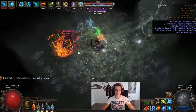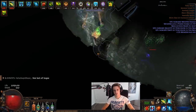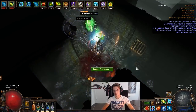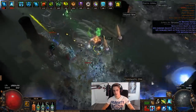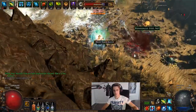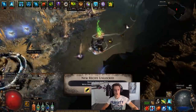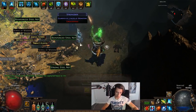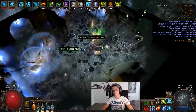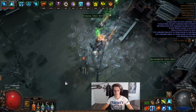Currently the gear out there isn't too expensive. Death's Opus itself, to start out or potentially use for the end game, is a very strong choice. A Chin Sol for big single target doesn't even cost anything. It's the utility stuff on top of that — like a Dying Sun, a Six Link, and really good jewellery — that may run you higher if you want maximum scaling. But the sheer amount of accuracy that Deadeye provides means you don't need accuracy on gear, so jewellery can be much more flexible. It's going to scale best with the least gear due to accuracy, attack speed, and the additional arrow from Endless Munitions.